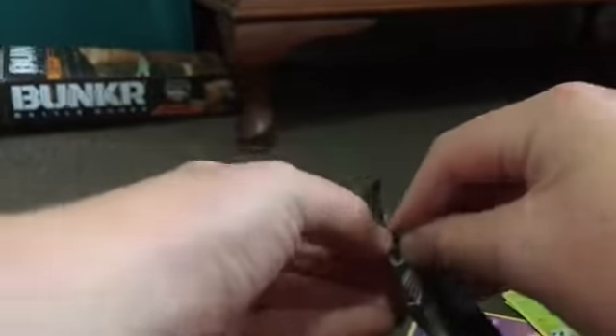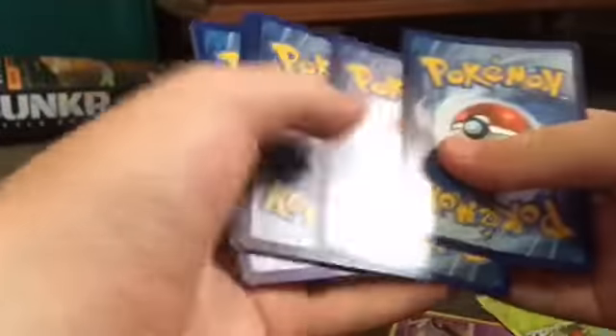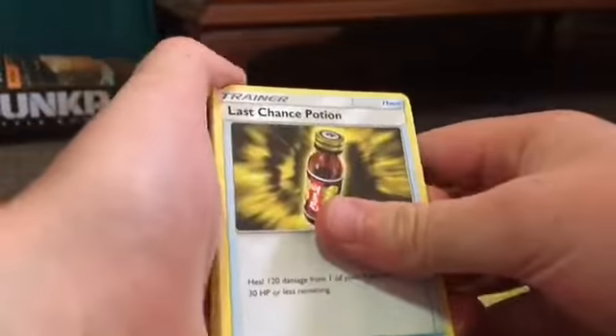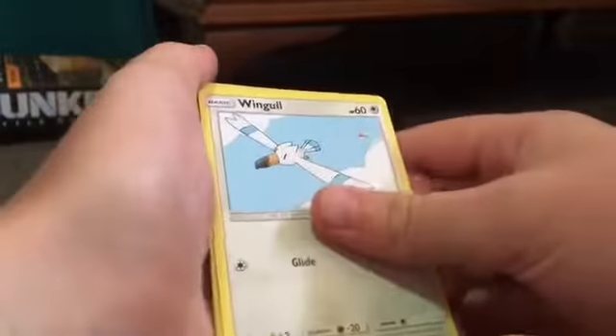Next we got another Celestial Storm - making a huge mess. Energy, Last Chance, Potion, Trainer, Torkel, Onyx, Clampal, Lotad, Fanerpy, Wingull, Chuchu, and Marco.